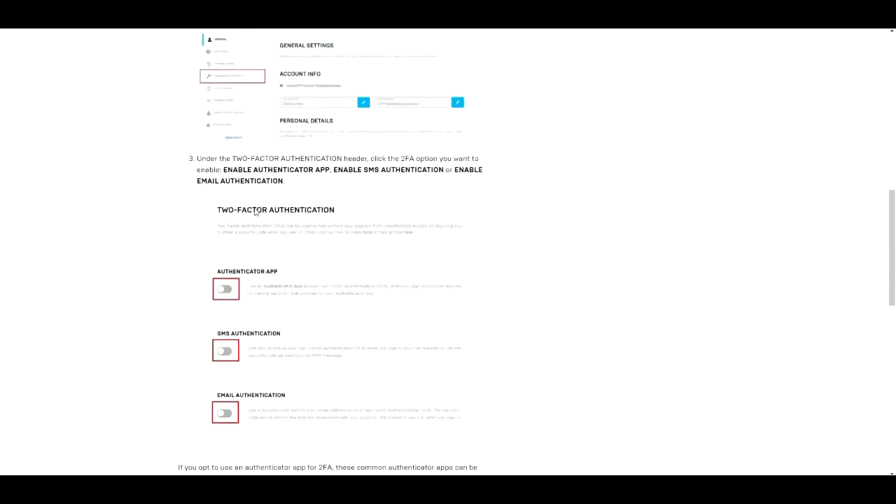Under the Two-Factor Authorization header, click the 2FA option you want to enable. You can enable SMS authorization, which is your phone. As soon as you click that it's going to turn blue — you put in your cell phone number, it's going to send you a code, and you put the code on the website. As soon as you do that it will enable your 2FA.